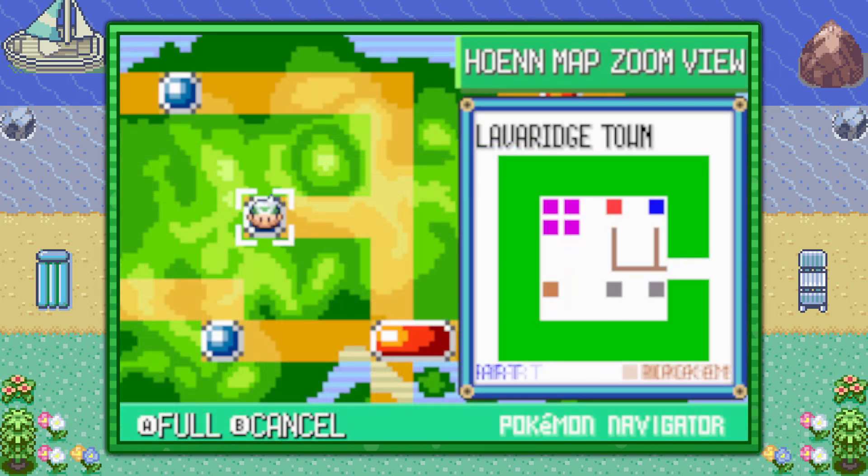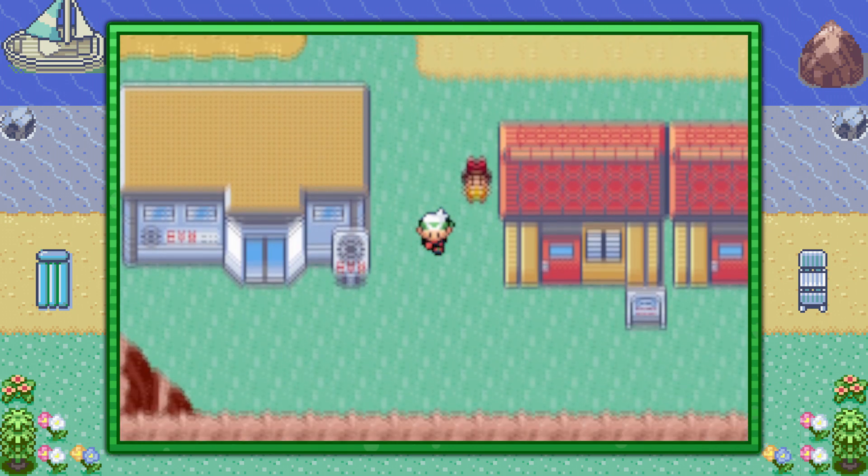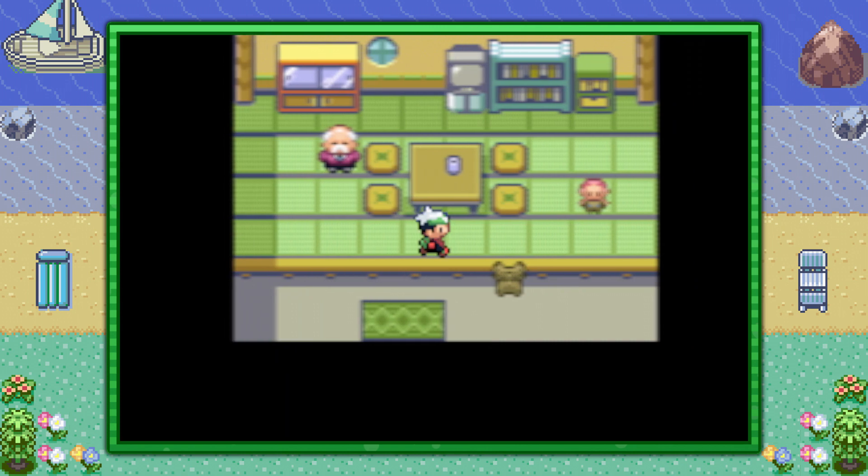If you're looking to teach your Pokemon the move Mimic, go ahead and visit Lavaridge Town. Next to the herb shop over here, you'll find a small boy who pretends he's an adult.